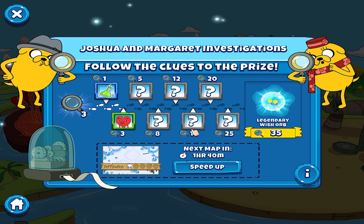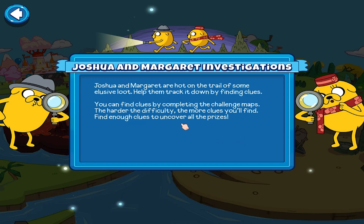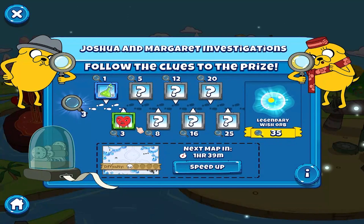We have an event here that will last 18 days. It came after I reached rank 15. The event features Joshua and Margaret investigations - they are hot on the trail of the elusive youth. They'll give us loot once we find the required number of clues by completing the challenge map.